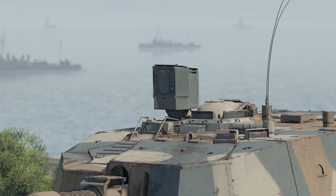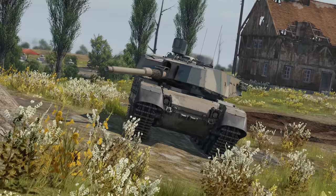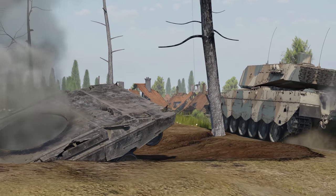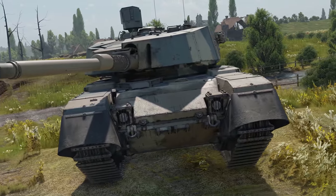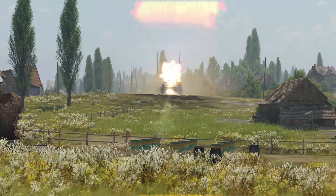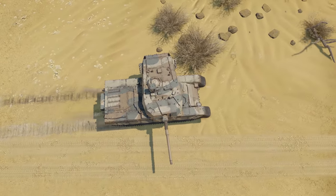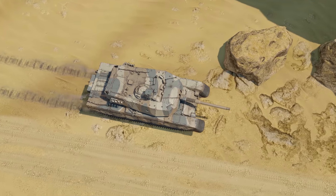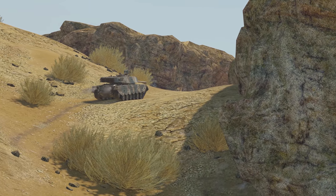Modern electronics, a powerful engine, and cutting-edge rounds are what made the good old Centurion so much better. The only weakness that remained unfixed is armor. Indeed, it has been strengthened, but even a set of additional armor doesn't make it invincible. Moreover, the new turret armor made the already bulky tank simply enormous.